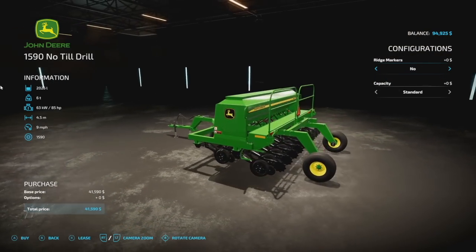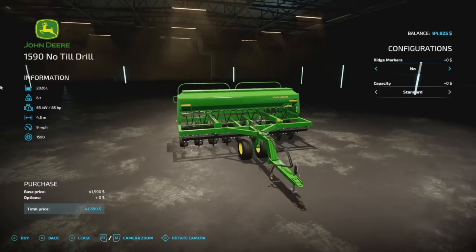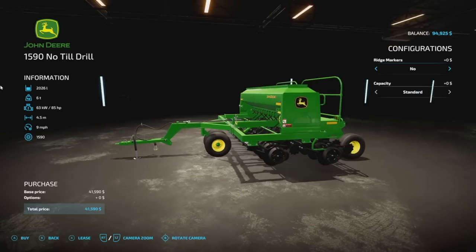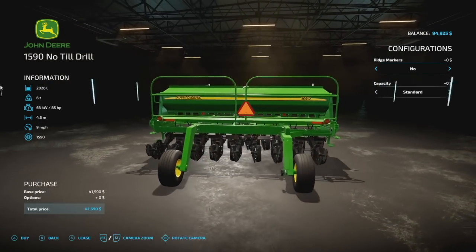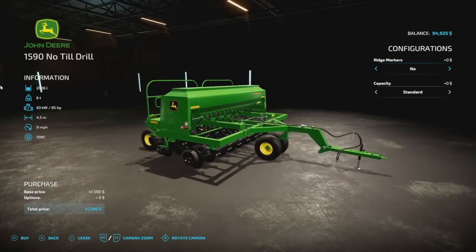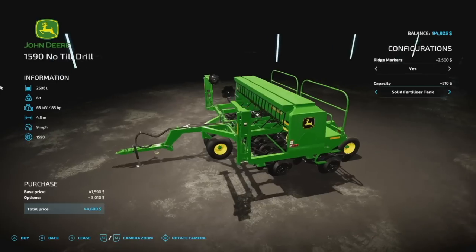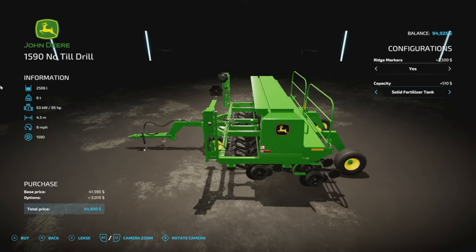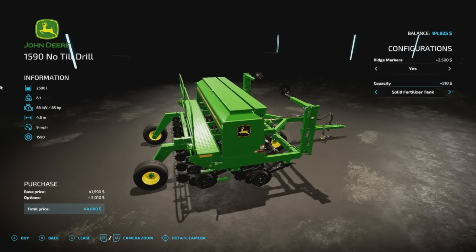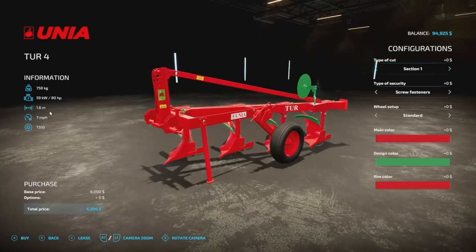Even more John Deere — the John Deere 1590 No-Till Drill from Casarius Modding. This one is a seeder with 2,026-liter capacity split between seed and fertilizer, weighs six tons, requires 85 horsepower, has a 4.5-meter working width, and does nine miles per hour. Ridge markers are included and look great. You can add a solid fertilizer tank for roughly an extra 500 liters on top of the seed capacity.